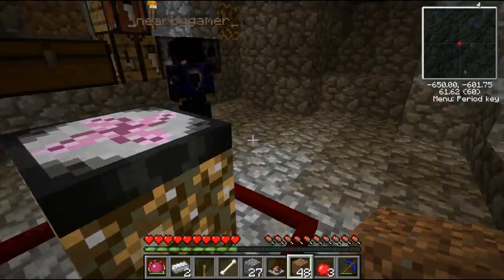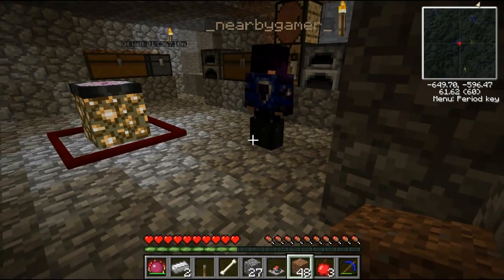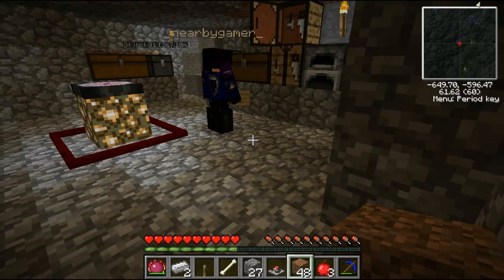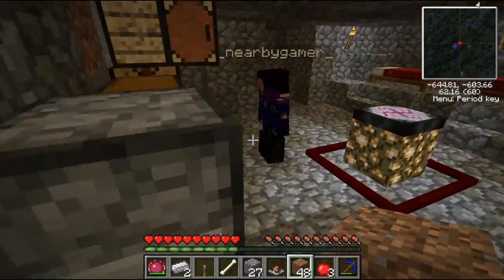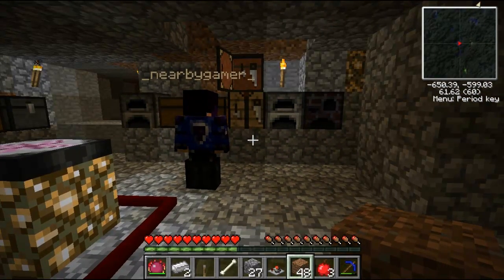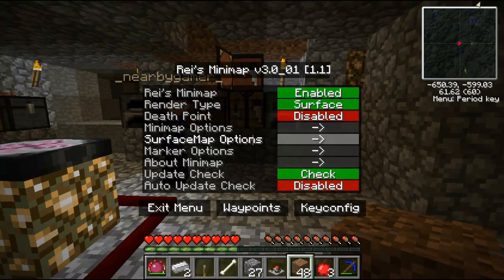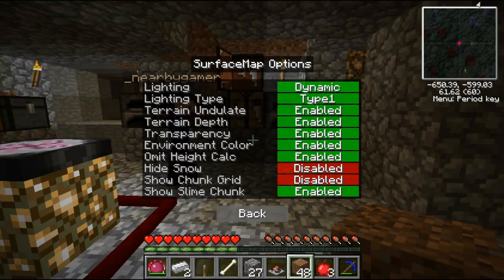Really? Does it work on SMP? Yeah, it works on SMP. Going down towards the bedrock layer — if you create a large enough room with dim light in it they'll spawn. Probably like a 20 by 30. Let me make it easier — press your period key, then go to surface map options and turn on show slime chunks. Oh! We have one right next to us. So if you go far enough down there you'll find them.